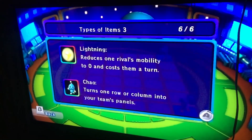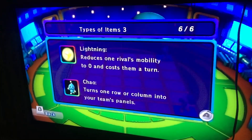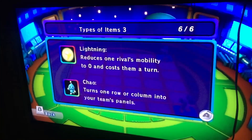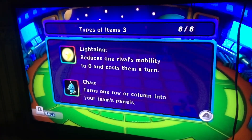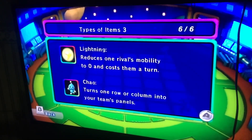However, that's rare to happen though. Lightning will automatically shock a player on the opponent's team at random, making his or her mobility go to 0. And Chow turns one row or column into your team's panels. Now let's get on with the show.